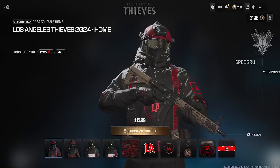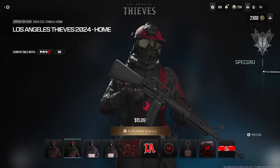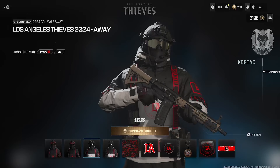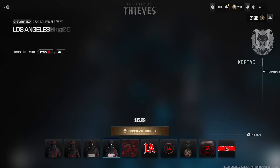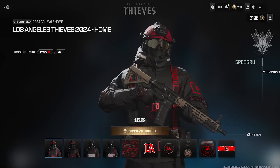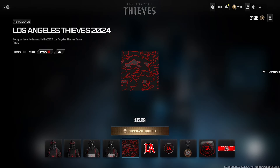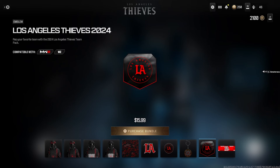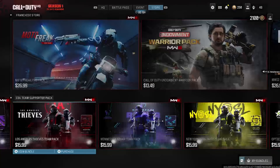Now for the LA Thieves. Black and red with black goggles on that one. Black, red and white on the skin and weapon camo as well. The camo is plain — but if it's moving and animated, it's gonna be dope. The charm looks like a token or a coin. Emblem and then the calling card.